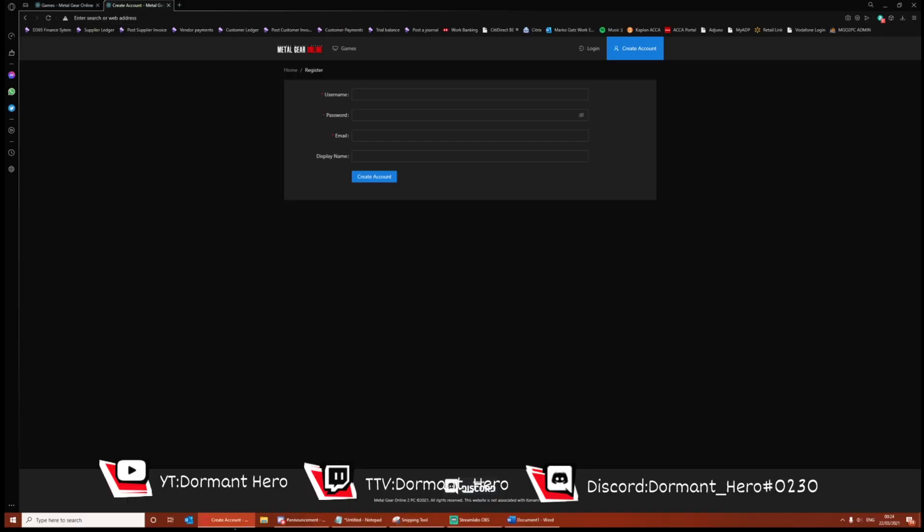I've left in the description a link to create an account. I've not left the link in this video because the link is going to change, and when it does I'll update the description. You're going to want to put in a username, a password, an email — and a display name is optional — then create an account. The username and password is what you're going to use to log into the game.